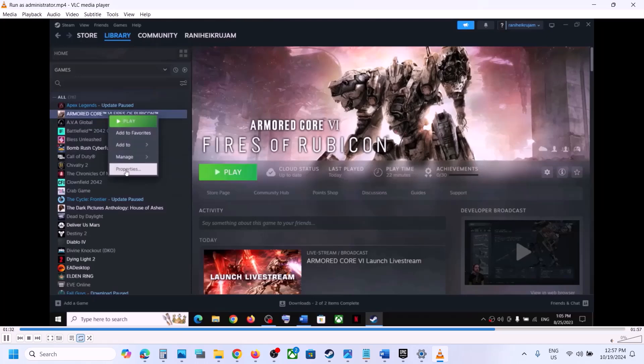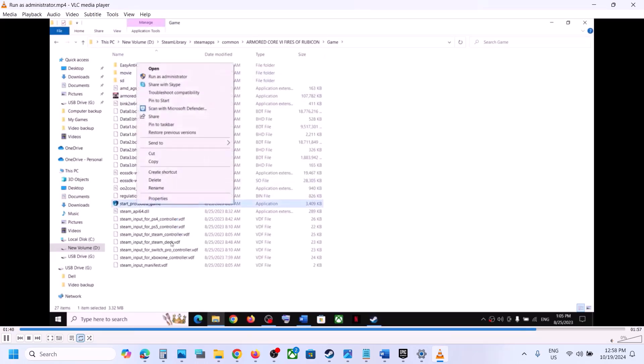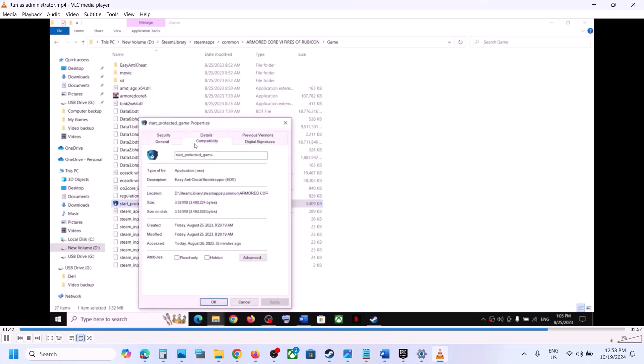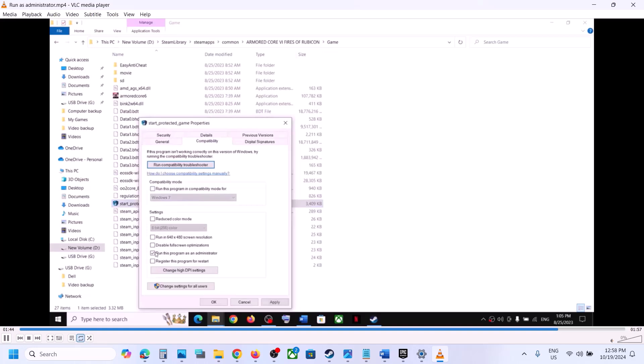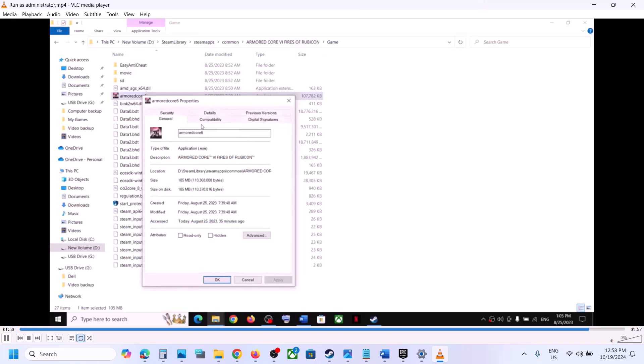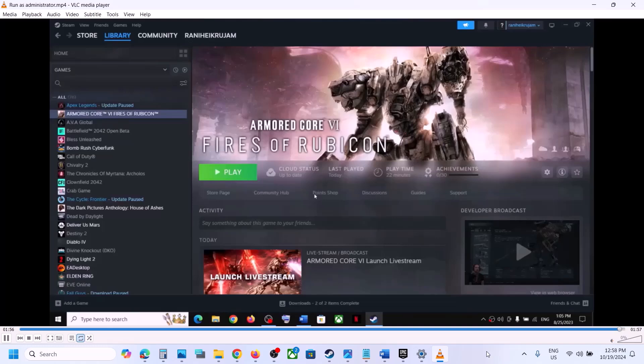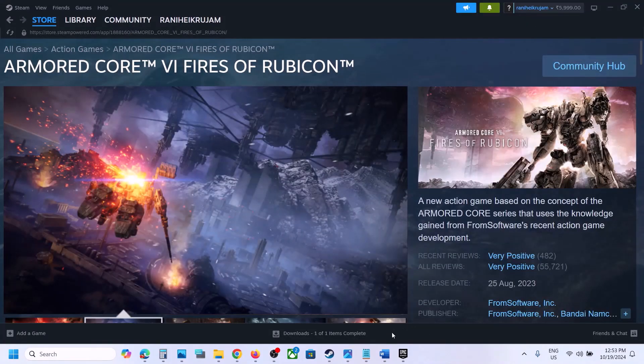If you put a check on all these boxes and it's still not working, go to Browse Local Files, go to Properties, and uncheck all these boxes. Hit Apply, click OK. Then right click again, go to Properties, uncheck those boxes as well, hit Apply, click OK, and then follow the next step.